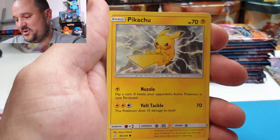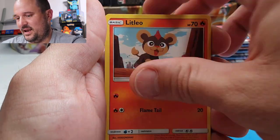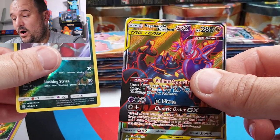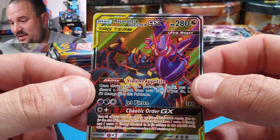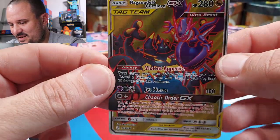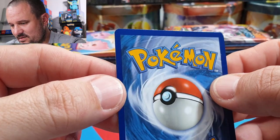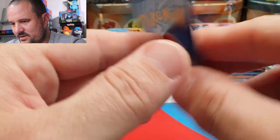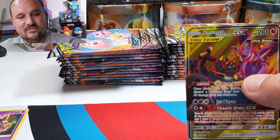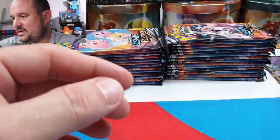We also have Nosepass, Litleo, Flabébé, a Bisharp Reverse — and Naganadel & Guzzlord, an Ultra Beast Tag Team! Look at that — it's gorgeous! First time I see this card to be honest. That is a beautiful looking card. Yeah, I'll take that. Nothing wrong with that — let's get a sleeve on this guy. First good hit! Better than Dancing Bird.